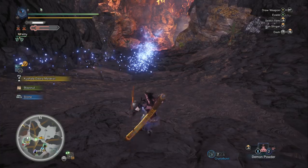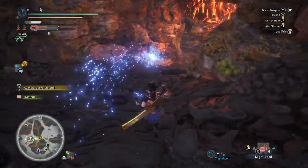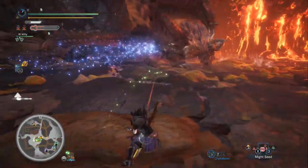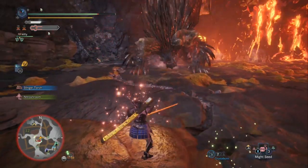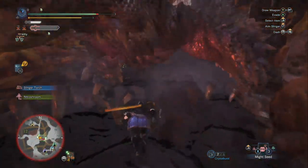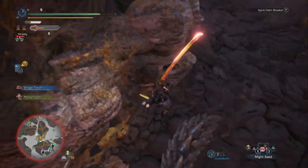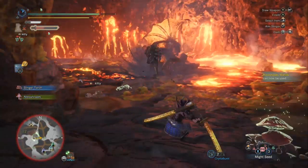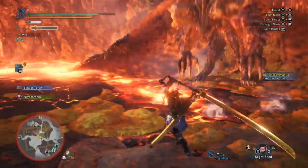I'm looking at the Demon Powder and Might Seed — we want to be strong when we go down there. This is a very difficult part of the fight; this is usually where your team wipes. He's going to come in with the dive bomb. You can actually Foresight Slash the dive bomb, but I don't think there's any point — you're unlikely to land the final parts of the move on him. You just iframe through it and miss, so it's safer to sheathe.